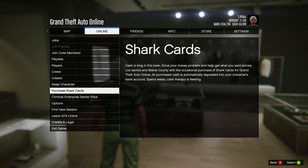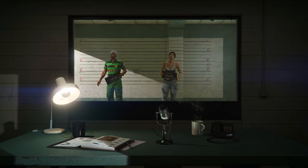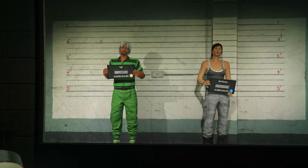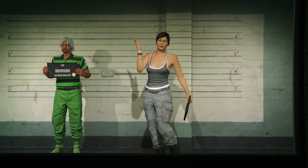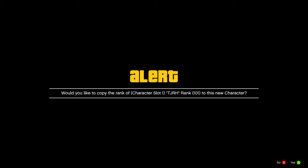Open up your pause menu and start up swap character. In order for the glitch to work, your main character needs to be male and in the left slot — if it isn't, it won't work. Make a new female character in the right slot, and if you get an alert just accept it.